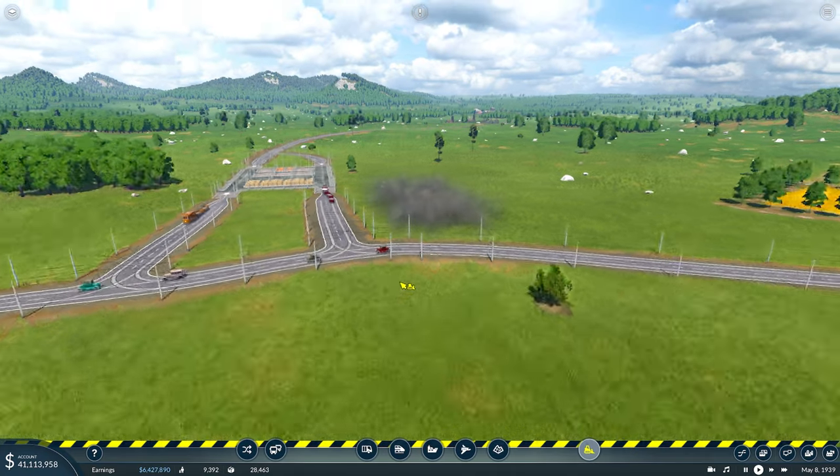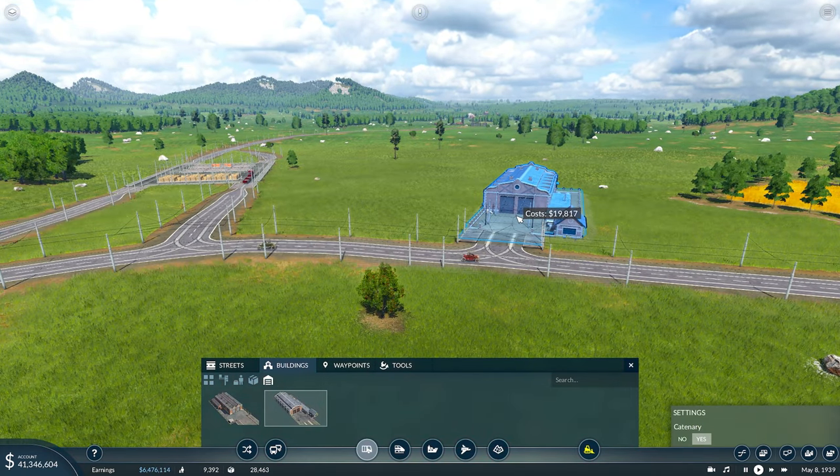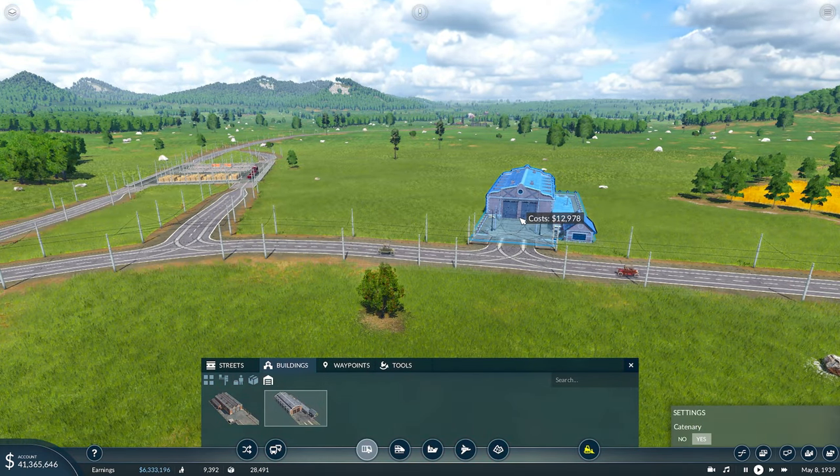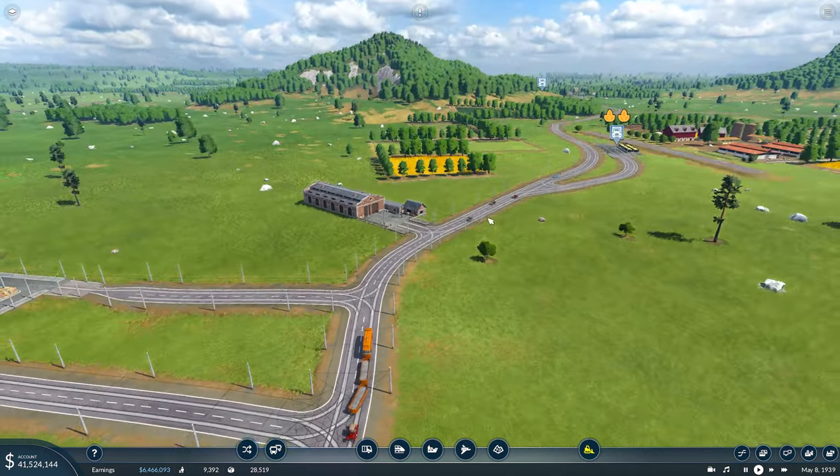So we're going to delete this tram depot, and that's automatically fixed that for us anyway. Then I just want to move this a little bit down the road where it's not going to give us that aggressive connection. There we go, that's much better.